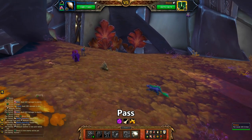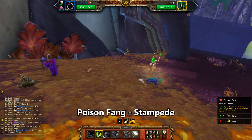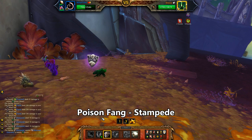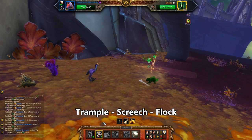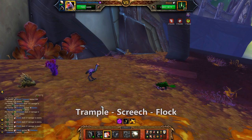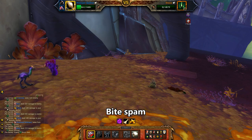Start with the Quill Rat, pass the turn and it gets void portaled out for the Wharf Rat. Use Poison Fang, then Stampede. He portals in your Dark Moon Hatchling — use Trample, then Screech, then Flock. He swaps in your Bite pet. Spam Bite to victory, and if it comes to it you've got two backups to sneeze on him with.